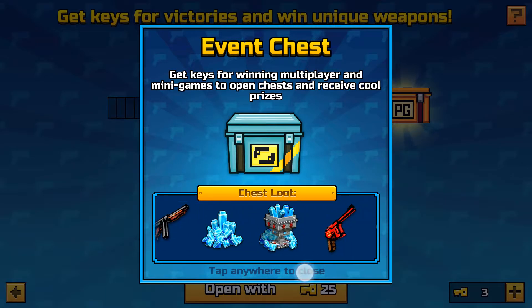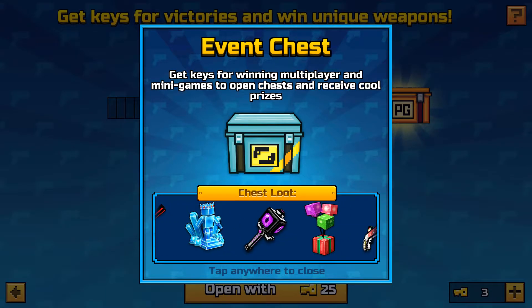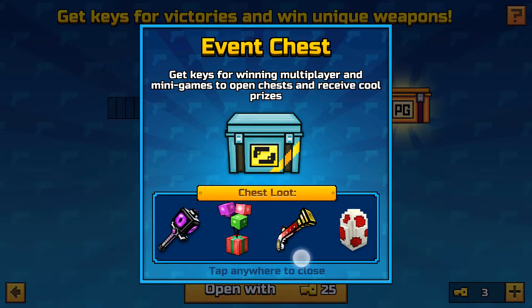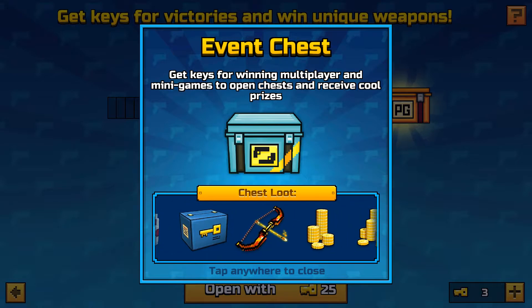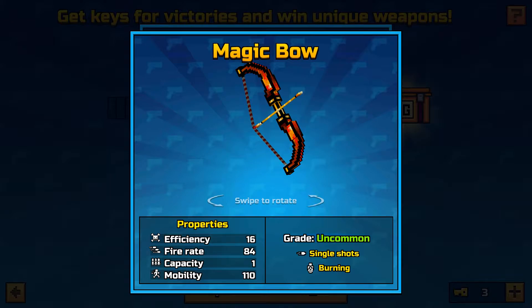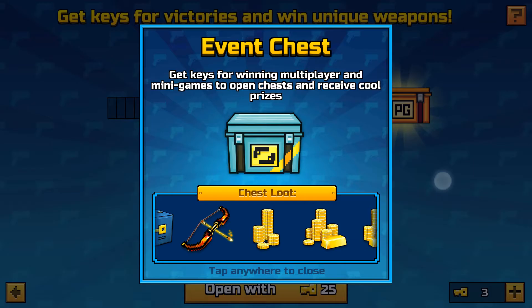You can win this gun, gems, this gun, the wand. And I think this is a bullet — Flower Power. Yeah, you can win the Hunger Bow — wait, that's it, right? Magic Bow. Classic guns.